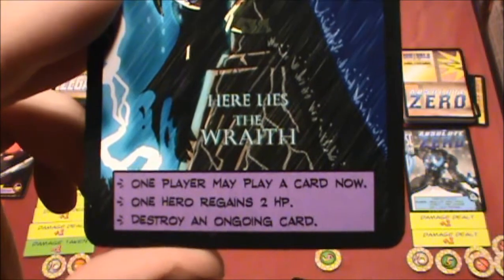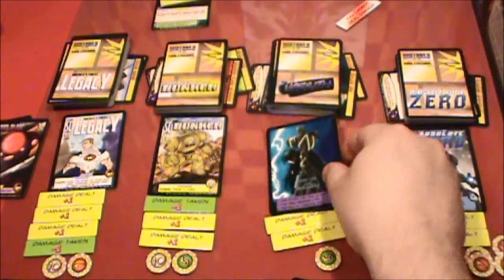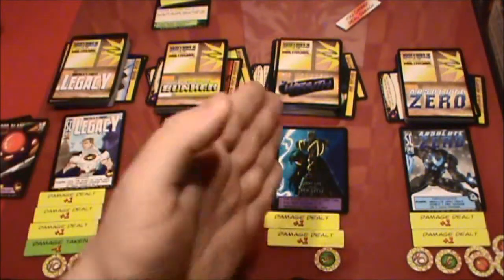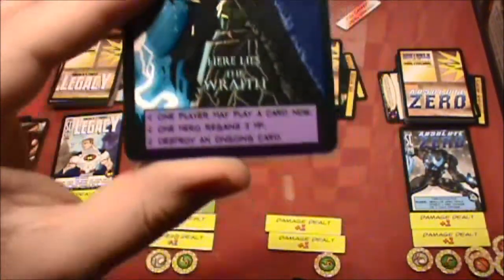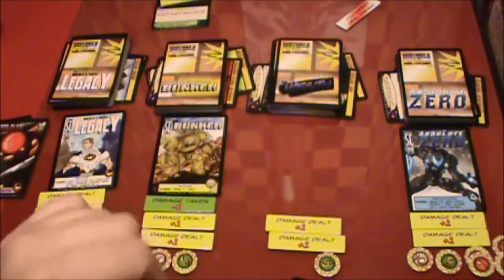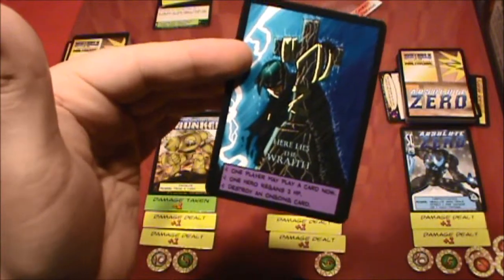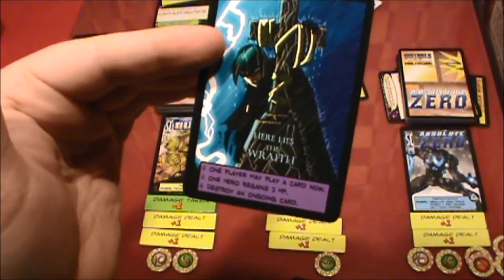I think you have to choose one action. So like if Wraith were in her KO'd position and we were going through the turn, when it got to her I believe it said I could choose one of these — one hero regains two HP. So they're still contributing, not nearly to the level they were when they were really in the game, but they are still somewhat around and doing what they can.